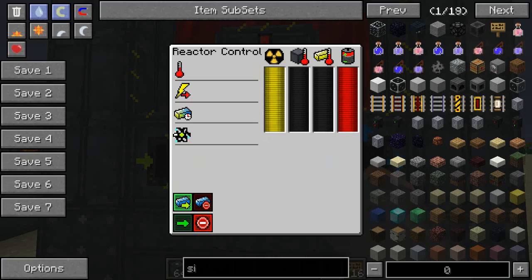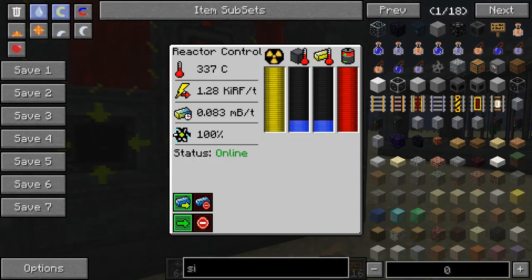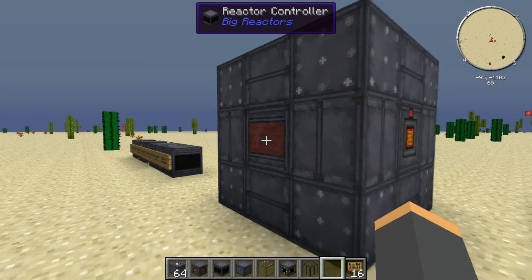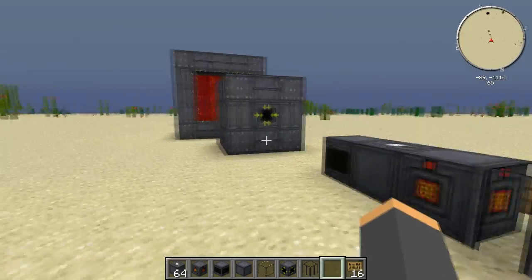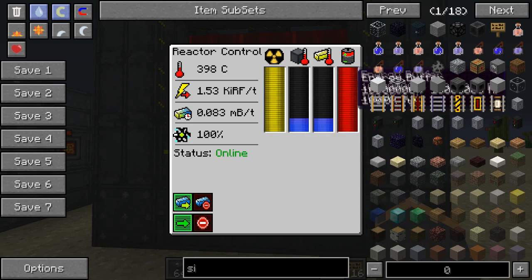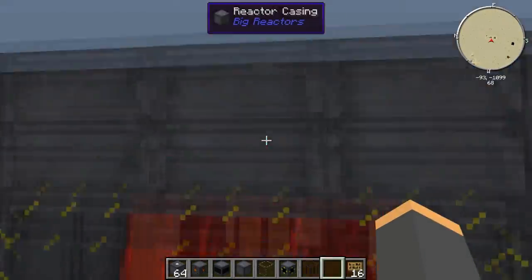Throw it online and let it warm up. You're going to get a lot more RF per tick — jumping up to around 15,000 to 15,300. Compare that to the smaller one which maxed out at around 300 RF per tick. Just increasing the size and adding destabilized redstone is going to increase your energy output by a ton. And this reactor is still extremely cool — we could probably add a few more fuel rods in different arrays.